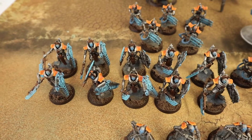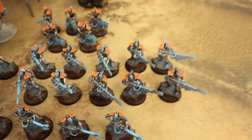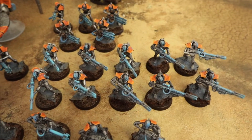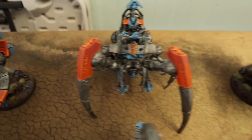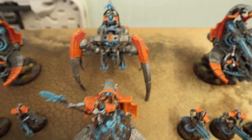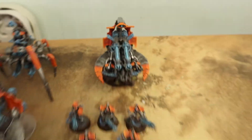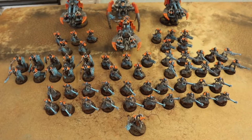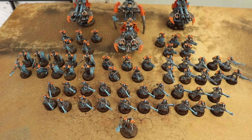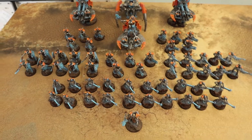In elites I've got a 10-man Lychguard squad with sword and board, a 10-man Deathmark squad, and a Triarch Stalker with two Gauss Cannons. In heavy support, two Annihilation Barges. The army-wide dynasty trait is Mephrit, so everything within half range gets +1 AP. That's 1500 points of Necrons.